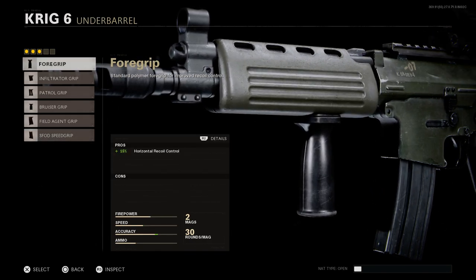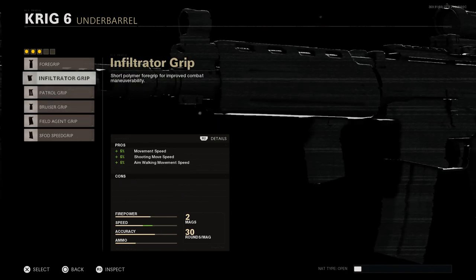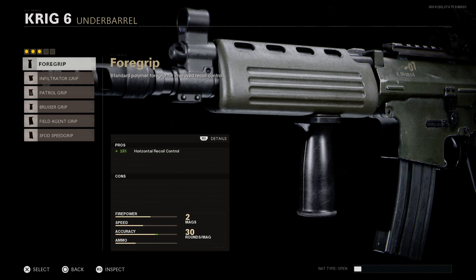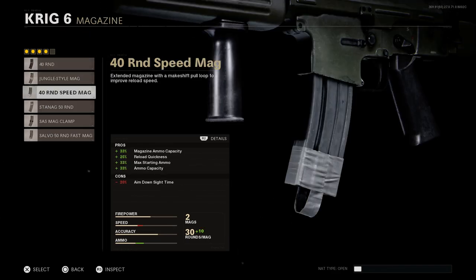For the underbarrel, this is personal preference — I'm going to run a foregrip mainly for cosmetic purposes. You really don't need the field agent grip in my opinion, and the con of reduced shooting movement speed would be counterproductive since we want to use this close to medium range, stick and move, and get shots on target. The foregrip gives 15% horizontal recoil reduction, so along with the muzzle brake it's going to make this weapon very accurate. Go ahead and select the foregrip.